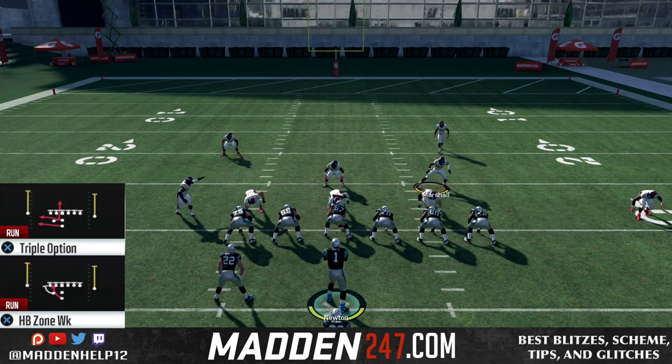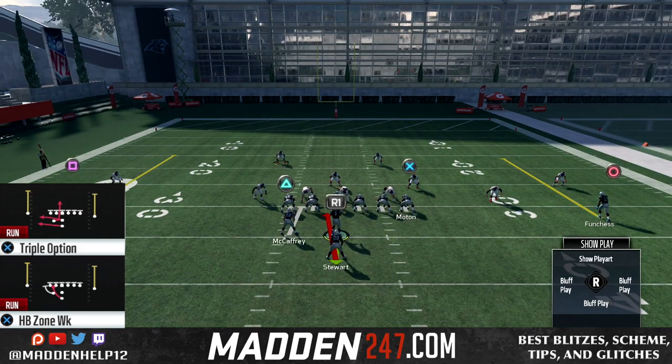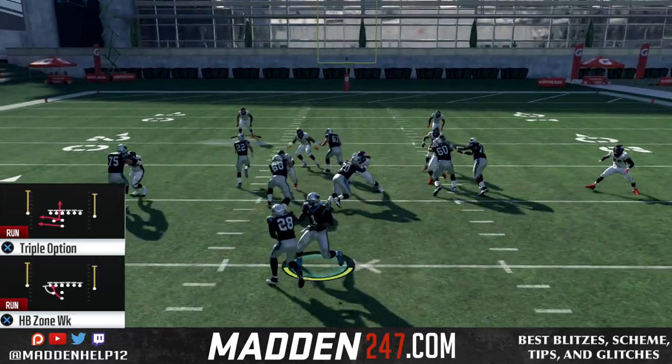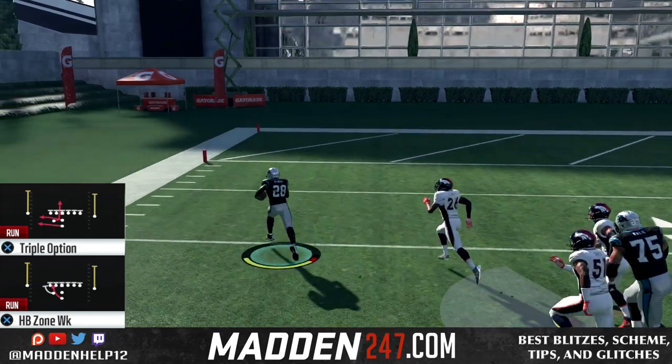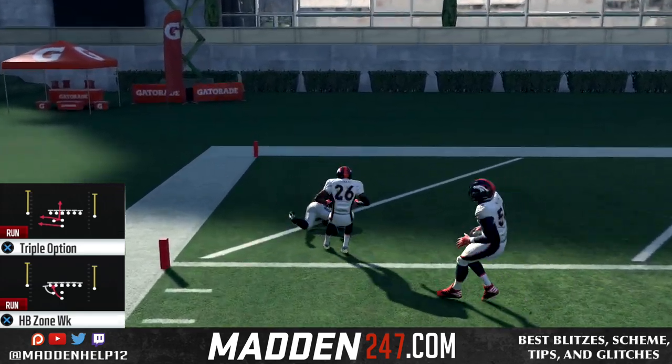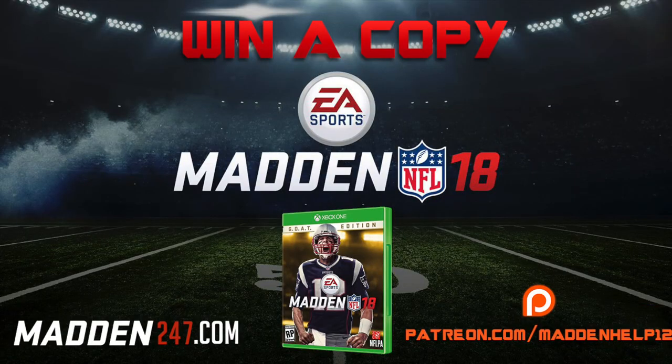Now you see here they start stacking people over to one side to try and stop the sweep to the right. What we're going to do is keep the halfback zone weak, and you see the great push we get from the left side because they're overdoing one side of the ball to the right because they have to try and stop the triple option.